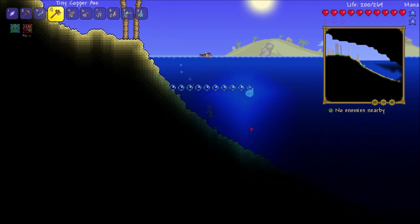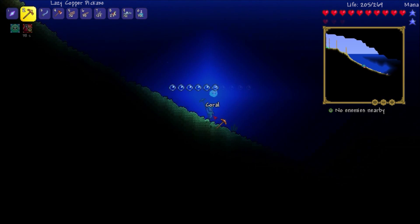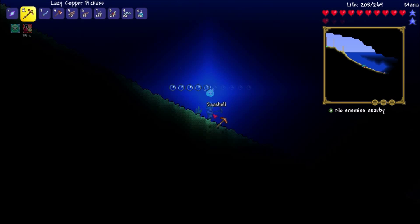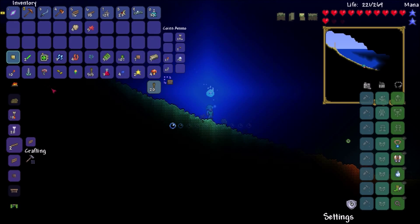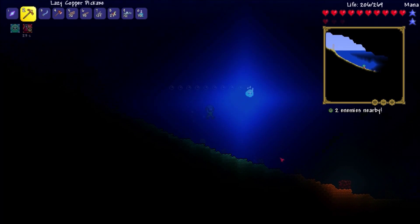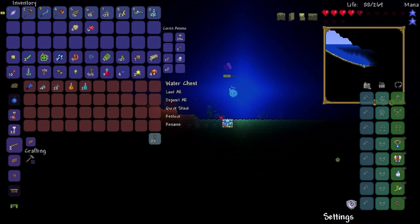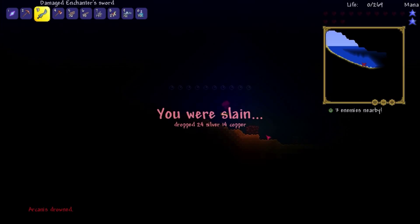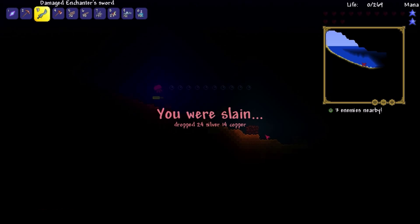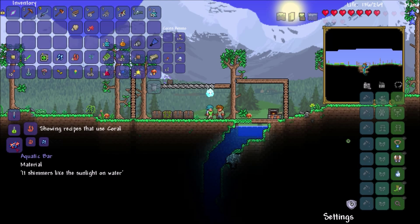Let's grab it all because we want it all. I got a potion — that would be helpful. Did I not grab the potion? It was a kills potion — that would have been super effective down here. Our only hope is a diving helmet. We're so dead. See ya, world. It took so long to get there. Arcanus drowned. Coral can be made into an aquatic bar — oh, that's neat.